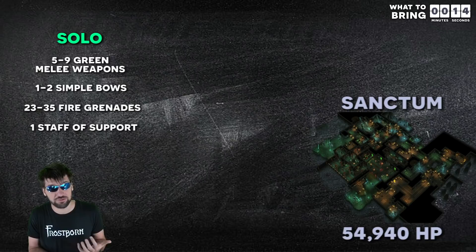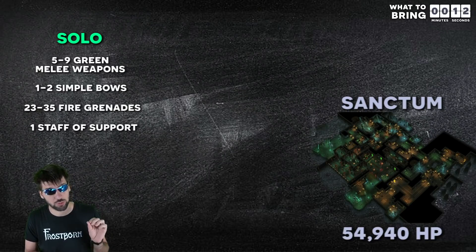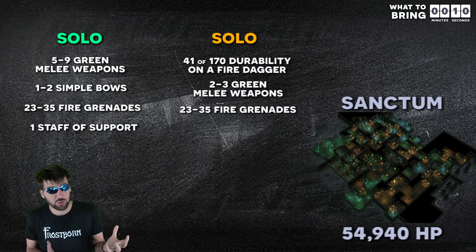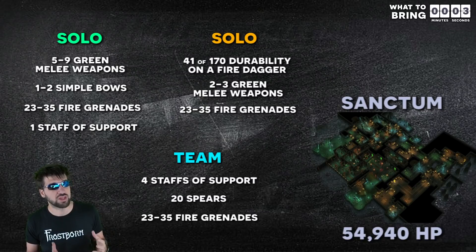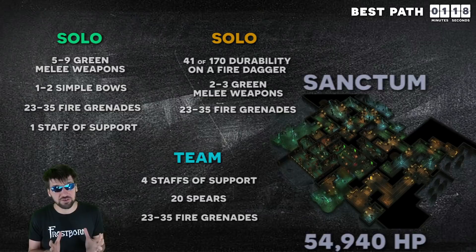If I have already done the forge and gotten a fire dagger, then those resources are reduced significantly, and the level of rogue or assassin really only affects how often I have to repair my fire dagger. And then lastly, if I am playing with a team of two or more, then I can replace all of the green melee weapons with spears.